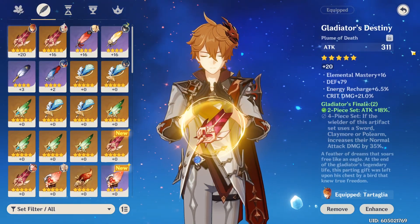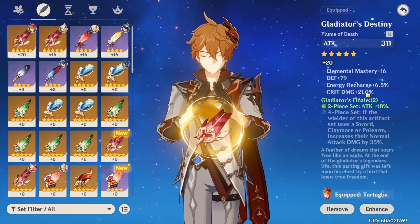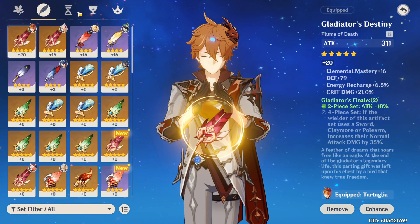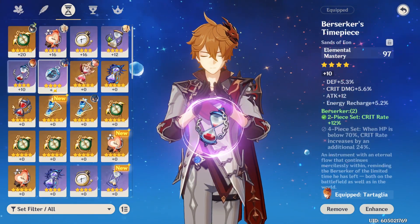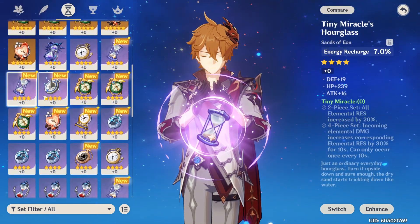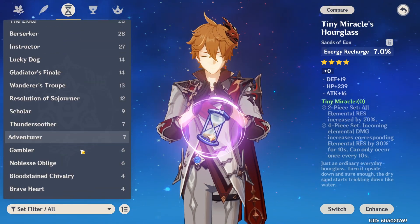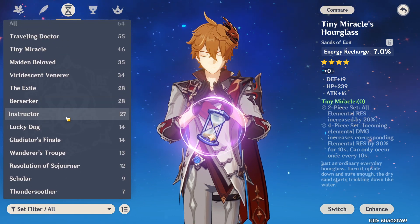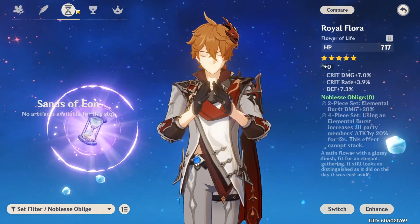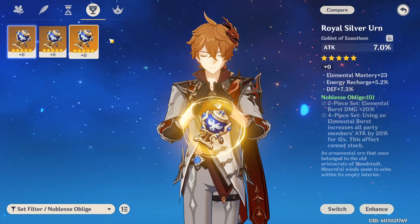My feather isn't too good — 311 attack, Elemental Mastery is alright, defense is trash, energy recharge is pretty bad. But I had 21% crit damage on this feather so I had to keep it. Then we have the Hourglass — I'm running Berserker, and I was planning to get rid of it to run something like the Noblesse Oblige set. This one's not bad, you get an attack stat. What I'm looking for on the cup is Hydro bonus, because it's the only one that gives you an Elemental Damage boost.